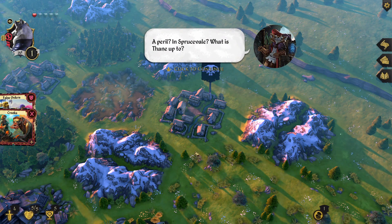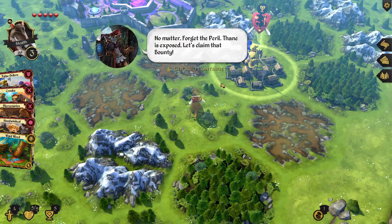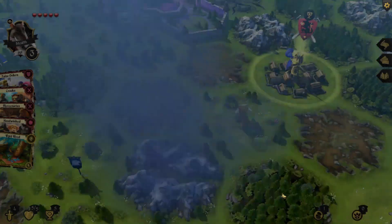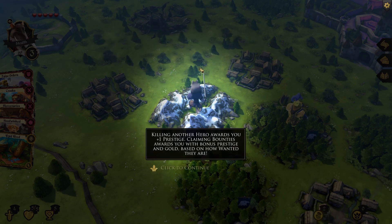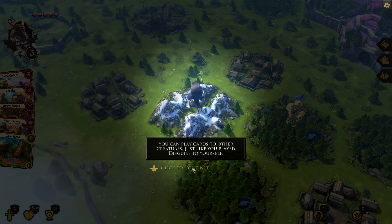Forget the peril — Thane is exposed. Let's claim this bounty. This is your prestige — it reflects your renown in the realm. We'll gain prestige by claiming the bounty on Thane's head. Killing another hero awards you plus one prestige. Claiming bounties awards bonus prestige and gold based on how wanted they are. You can play cards to other creatures just like you play disguise to yourself. I don't want to kill Thane.